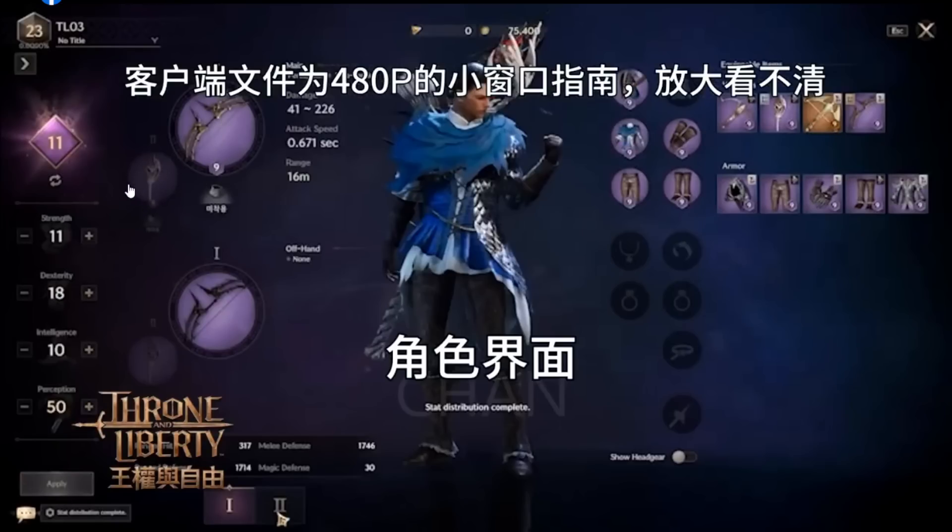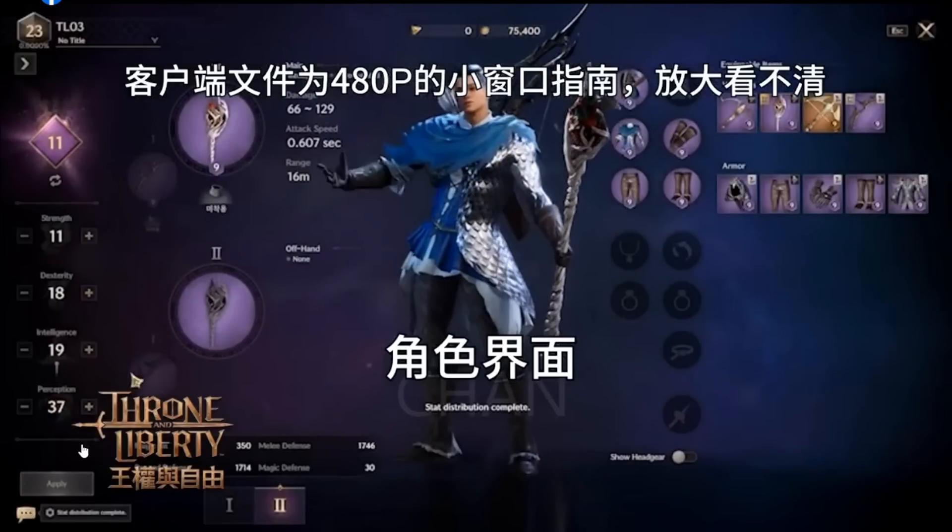And looks like we have two weapons — first weapon and sub weapon, main weapon and sub weapon. Both, even both, they have two types. Main hand and off hand. Oh, that's interesting.